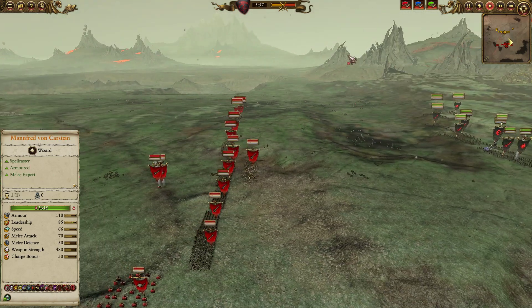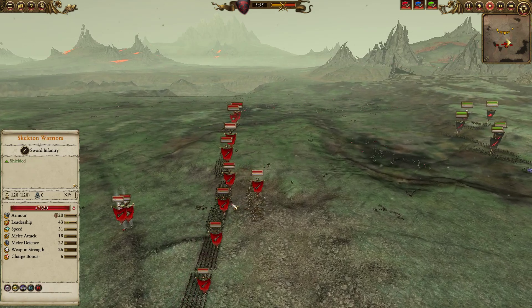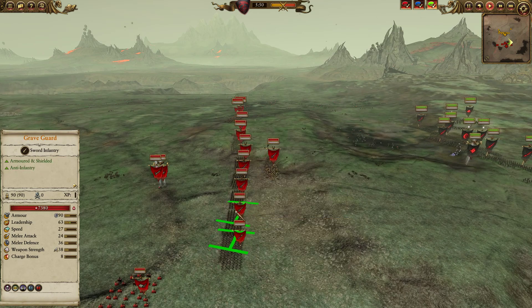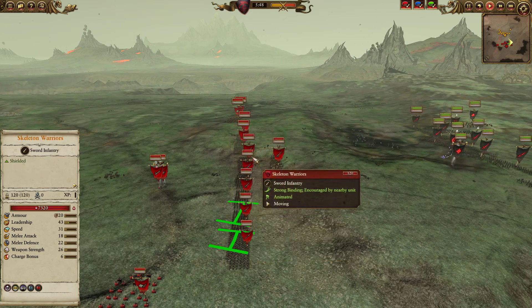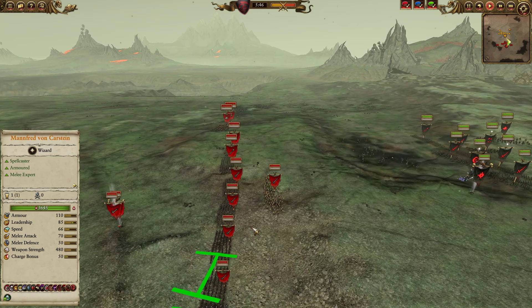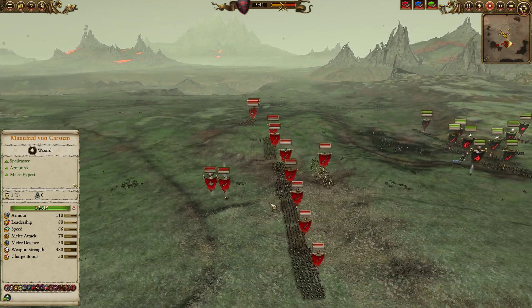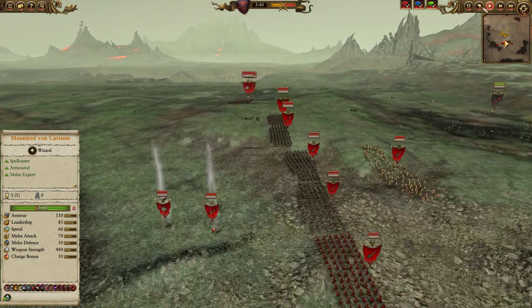My opponent went with a bit of a different build — definitely an interesting take on this battle. Rather than focusing on Elite Infantry, he decided to go with more chaff, a mix of Graveguard — well, there's only two units of Graveguard. Mostly Skeleton Warriors, some Skeleton Spears, some Zombies in the front zone — once again, a bit of cheap cannon fodder. But interestingly enough, a decent investment in heroes.